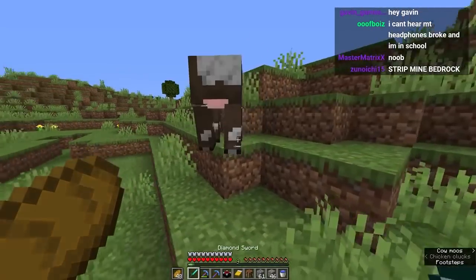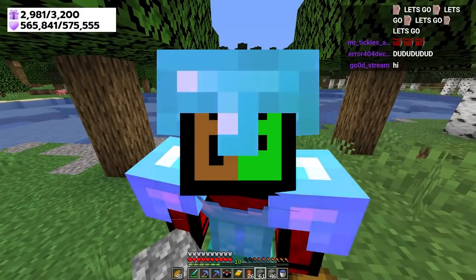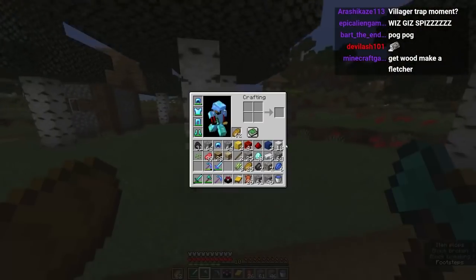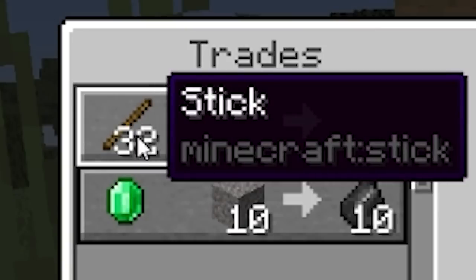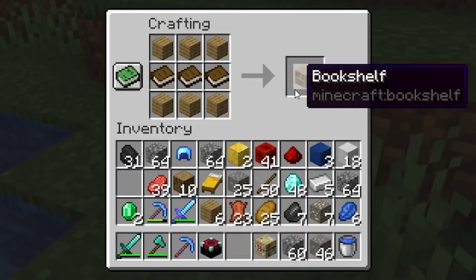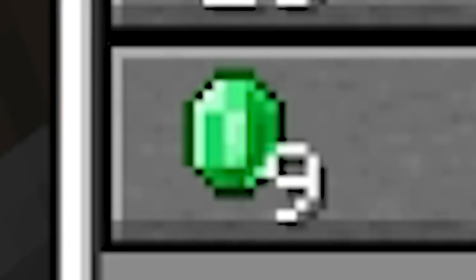We're gonna start killing cows for leather, but actually I just realized we could use a lectern to trade with a villager for bookshelves rather than killing 500 cows. To trade with the librarian we need emeralds first — and I have none. This is not a mountainous biome so I can't mine emeralds. Let's trade with the fletcher — lots of sticks for emeralds. We got two emeralds! Let's make three books — boom — and craft a bookshelf, then make a lectern.